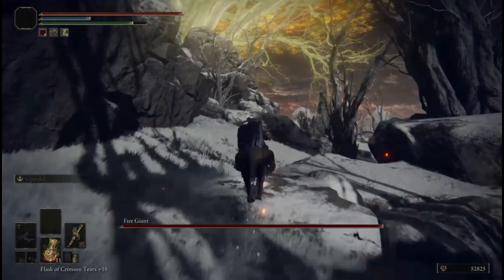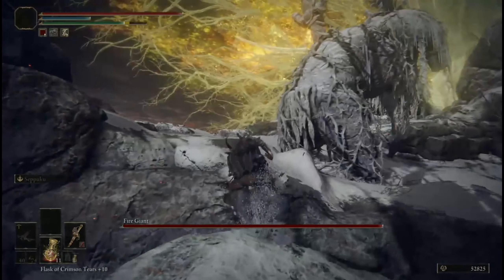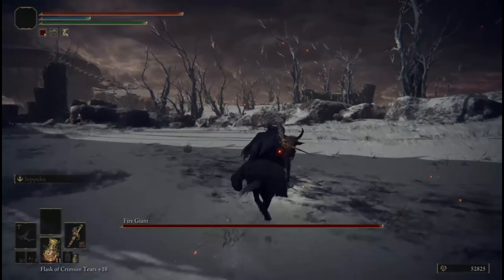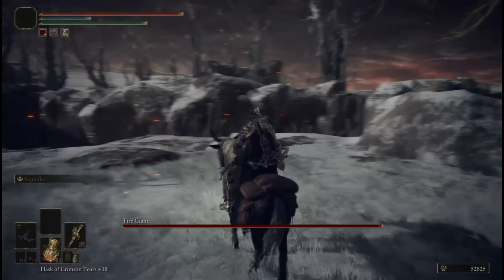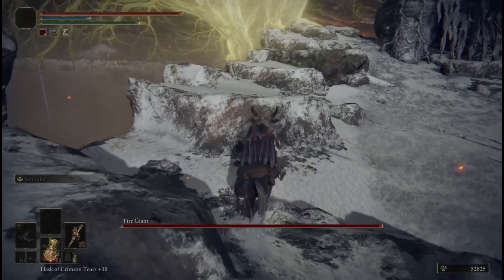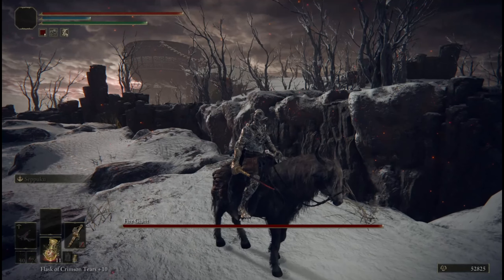From here, go ahead and follow my pathing. As you can see, we're going to go to the corner of the cliff, which is the furthest the Fire Giant can get to. As we wait for the giant to make it over to this corner, I'll let you know a couple of the things you will need for this method to work.